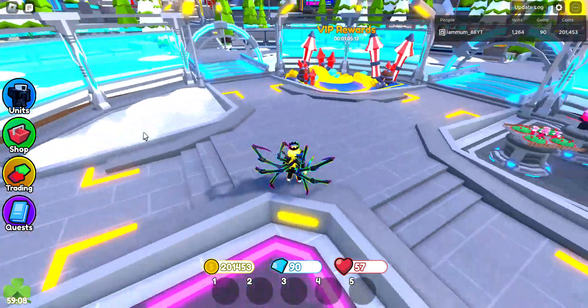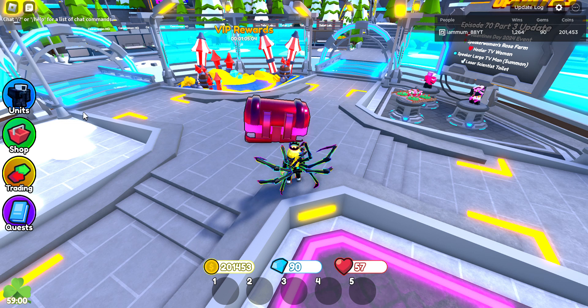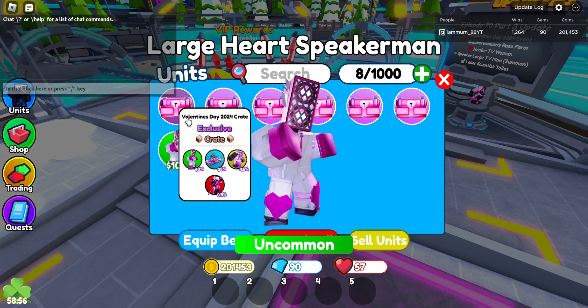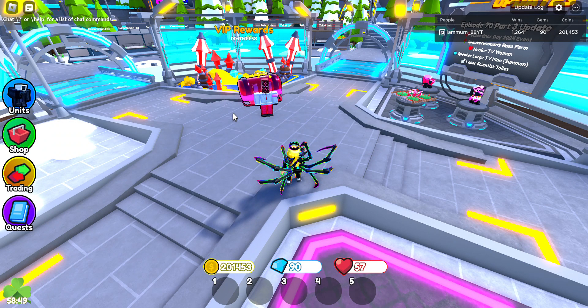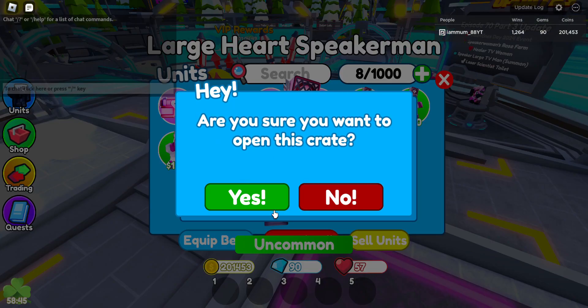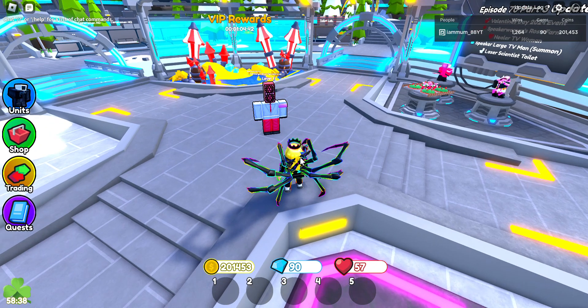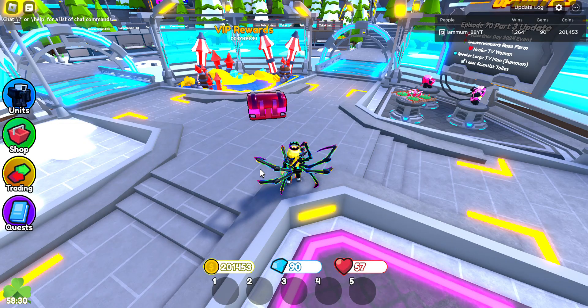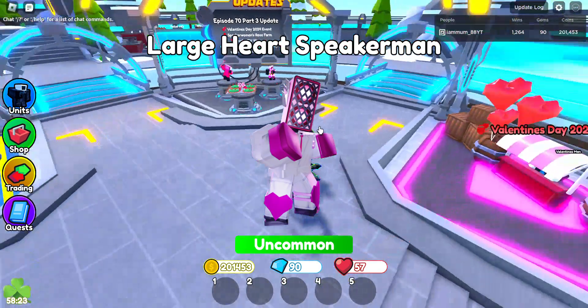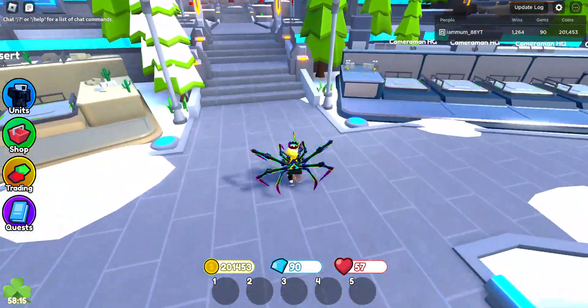All right, here we go. Large heart, speaker man, another and another, another and a farm. All right, last two — and another large heart, speaker man, and a farm. So still no healer for me, but I will get it. I'll probably have to trade for it, but I will get it.